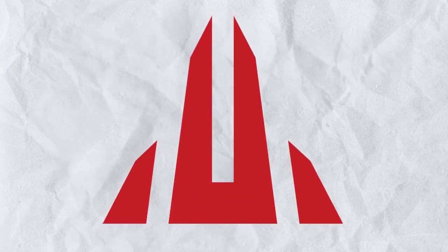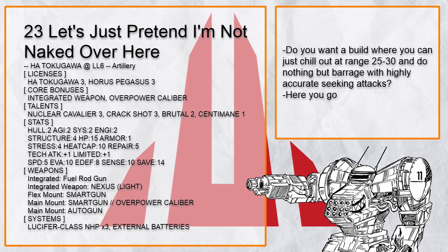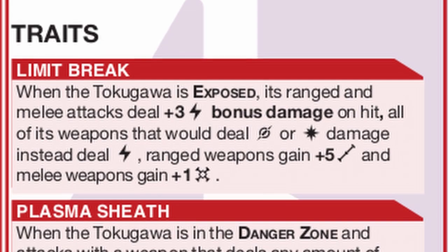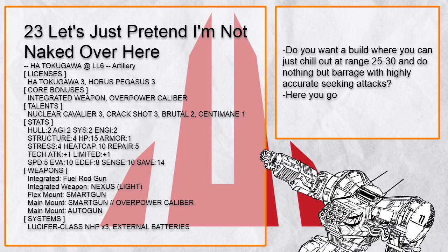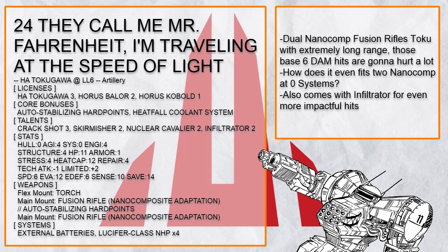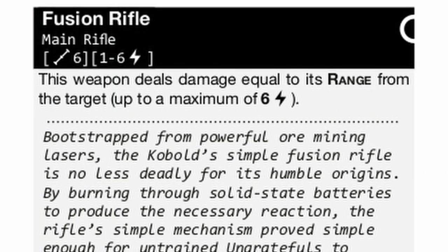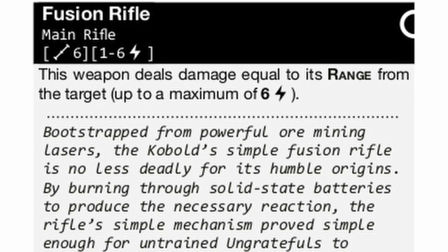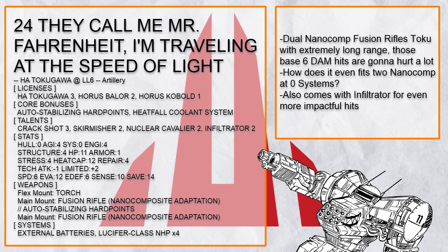Now let's move on to the artillery Tokugawa builds. This is Let's Just Pretend I'm Not Naked Over Here, a smart gun auto gun spamming Tokugawa. External batteries only work with weapons that deal energy damage, but thanks to limit break that's not a problem, so all those super accurate seeking guns have range increased to 25 or 30, dealing ridiculous damage with crackshot and Lucifer. The sheer distance alone provides safety to the artillery Toku, and it is in fact how most artillery Toku works. This is They Call Me Mr. Fahrenheit, a dual fusion rifle Tokugawa — both of which are now smart and seeking. Since fusion rifle automatically deals 6 damage and more beyond range 6, which they now have up to range 21, that's gonna hurt a lot. On top of that it has heat fall for cheap overcharge for even more shots fired.